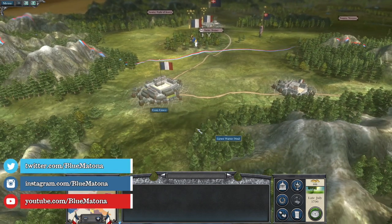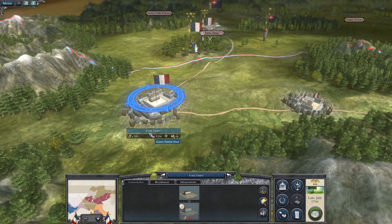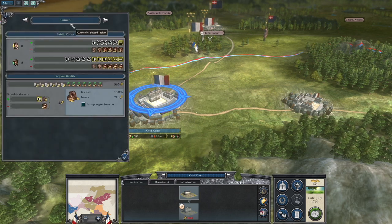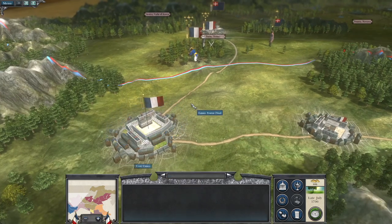Where we left off on the first one, we started our advance north and took the settlement here of Cunia - I guess. Pronunciations are going to be so bad in this game.